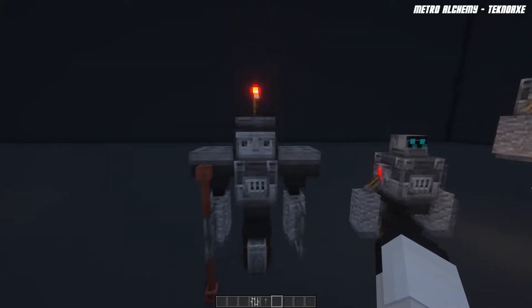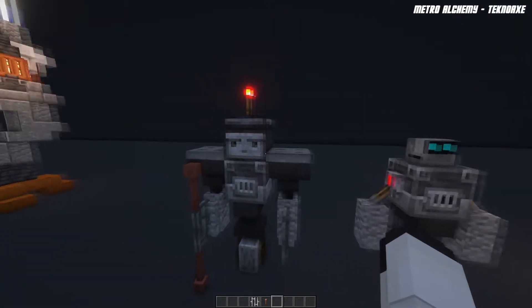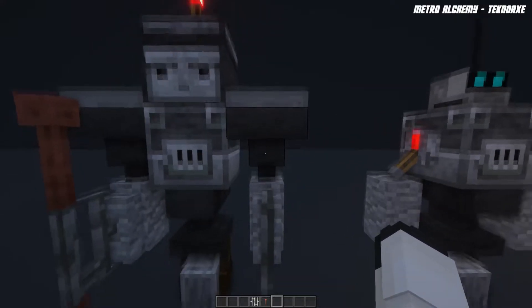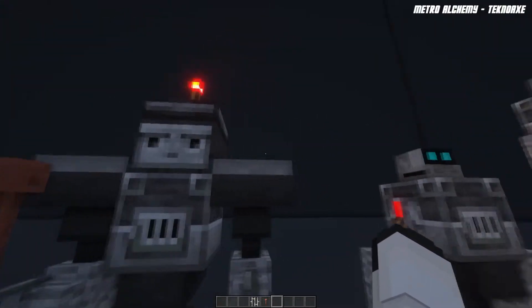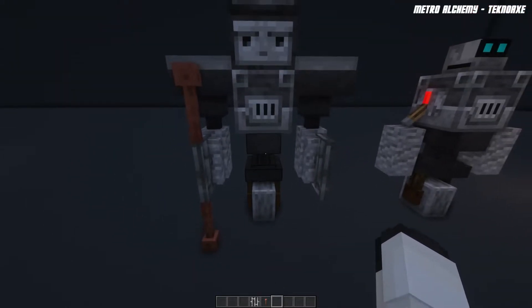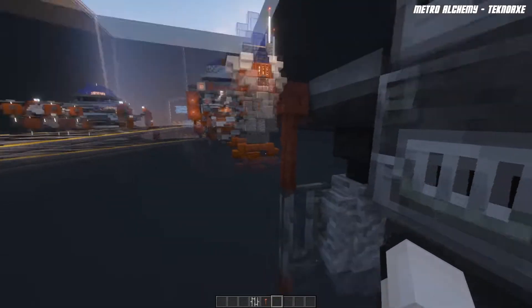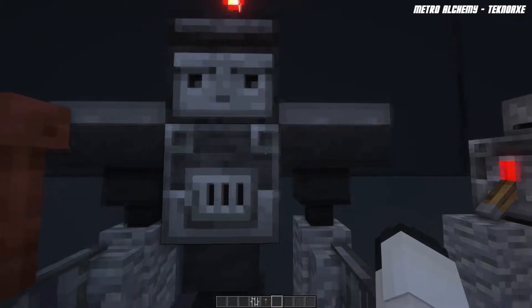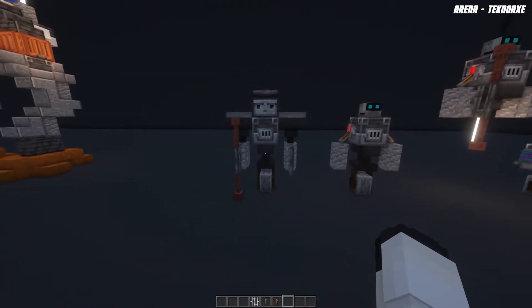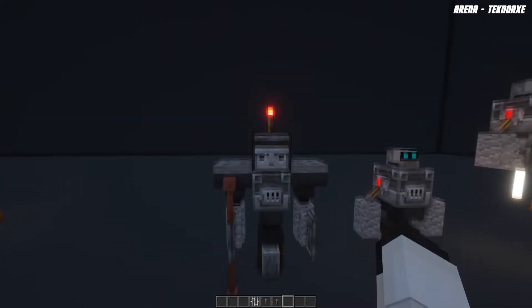Next to him we have an observer-typed head variant. Rather than using a custom head or a skull you can use an observer, and rather than levers we are using trapdoors and hoppers, so he kind of has these thicker pauldron-esque type arms. Other than that it's the same — we're still using a grindstone, an anvil, a blast furnace, and a little iron bar wall. The stun baton uses lightning rods. He has a little redstone torch on the top as an antenna, because without it he looks a little boring and naked.